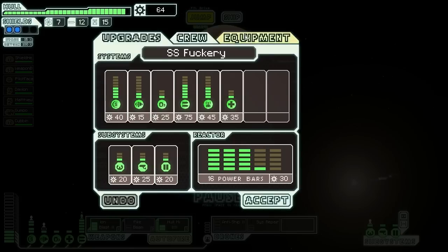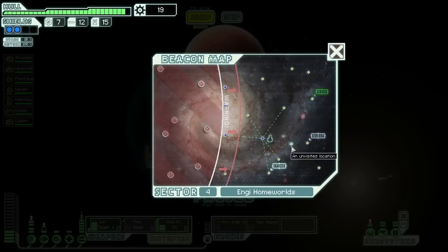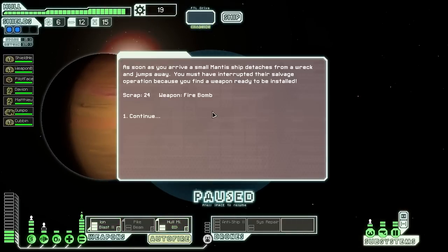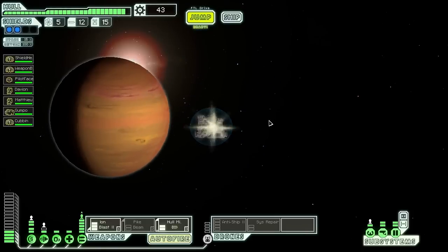It would be good to continue upgrading our weapons but that's going to be expensive. We really need blast doors — it's only 20 scrap and it's going to make engagements with invaders so much easier. I'm also going to spend 25 on sensors, which will let us see inside enemy ships. Let's keep powering toward this other quest marker. Free fire bomb — not so useful to me. It just lights fires, doesn't do damage, and uses missiles. I'll probably just sell it and stick with hull missile because doing hull damage can be important.